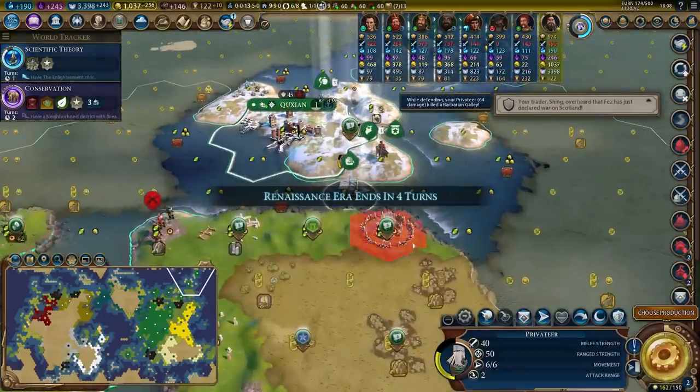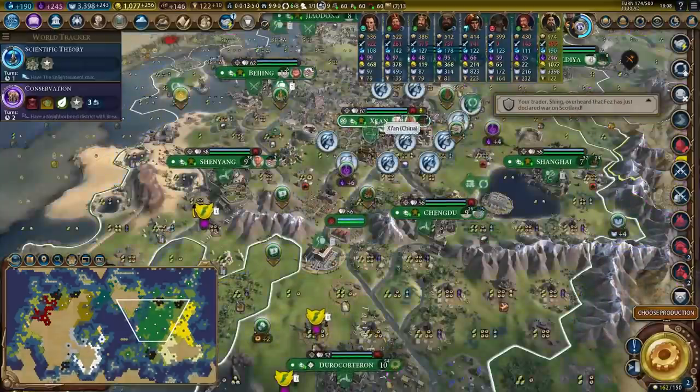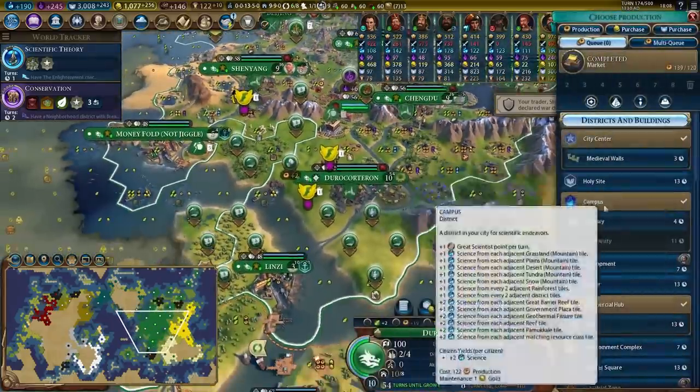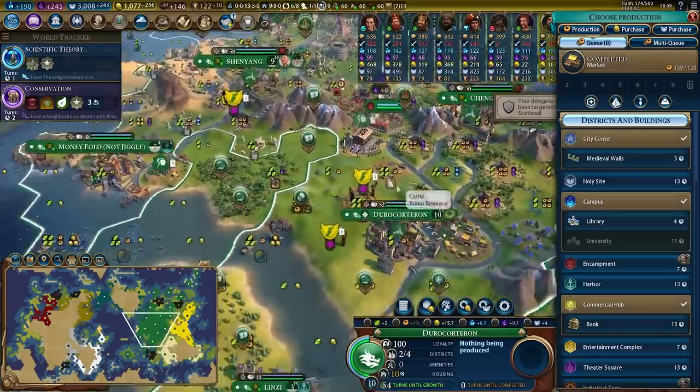You're hanging around here to build a national park — old god obelisk granary into a plus four harbour, yes please. We can use the privateer to coastal raid — that means that barb camp is cleared.